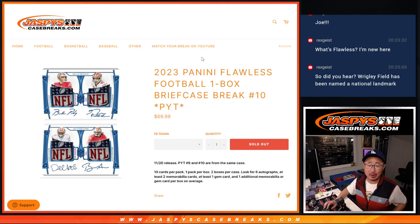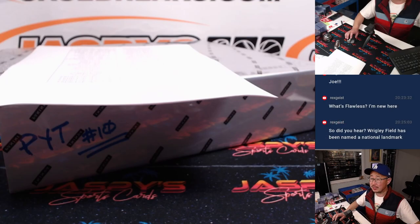Hi everyone, Joe for Jaspi's CaseBreaks.com coming at you with 2023 Panini Flawless Football. One box, one briefcase, break number 10. Pick your team 10.